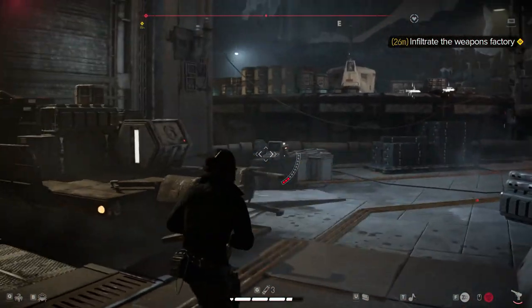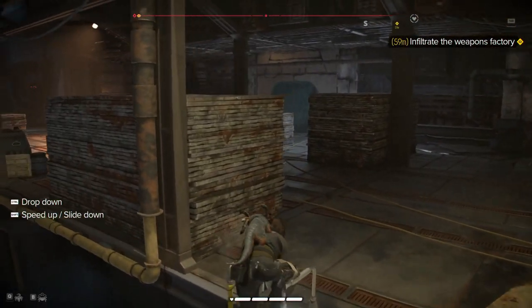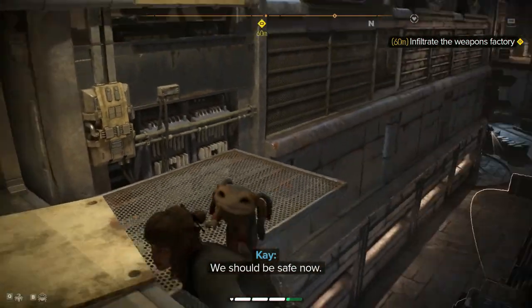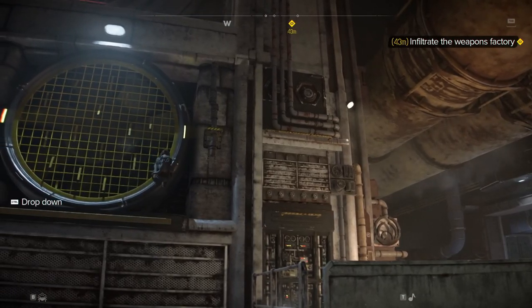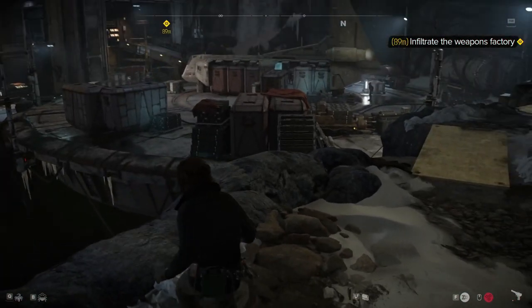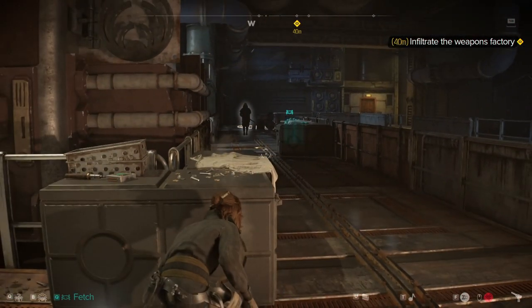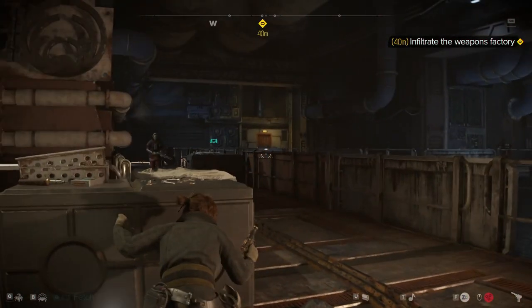I'm supposed to go that way. How am I supposed to go that way? No one knows where I am. I've killed everyone here. I don't know where I'm supposed to be going. Yeah, because I killed everyone. You're kidding me. Oh my gosh. And now everyone's here again. Wonderful. That's wonderful. Just what I wanted to see, game. So that's the door I'm supposed to go through, right? How am I supposed to go through that door?